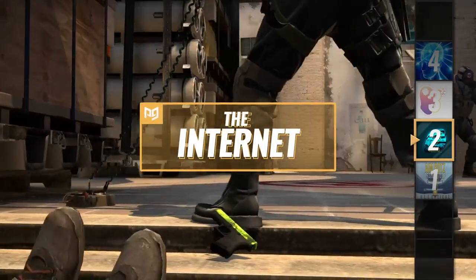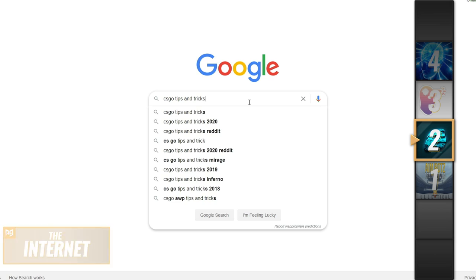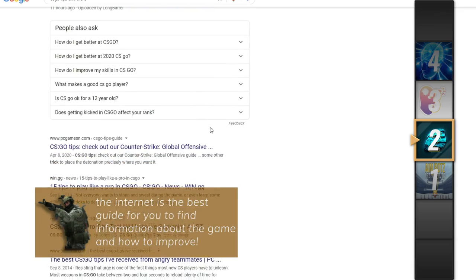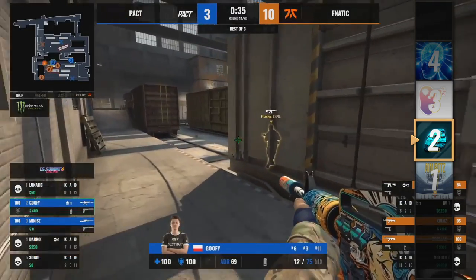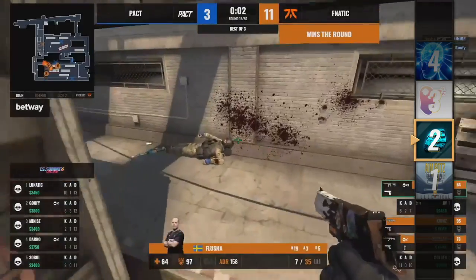Now let's go ahead to the next part of the list, and that is the internet. The internet is a great tool to help you improve at CSGO, whether that's learning new tips and tricks or watching video essays about the game's history. It's the best comprehensive guide to find and improve on CSGO — you just need to know how to sort through it. The internet is more geared towards helping you improve your game sense and understanding of the game rather than your mechanics, but don't think for a moment that these aspects aren't just as important as your aim.